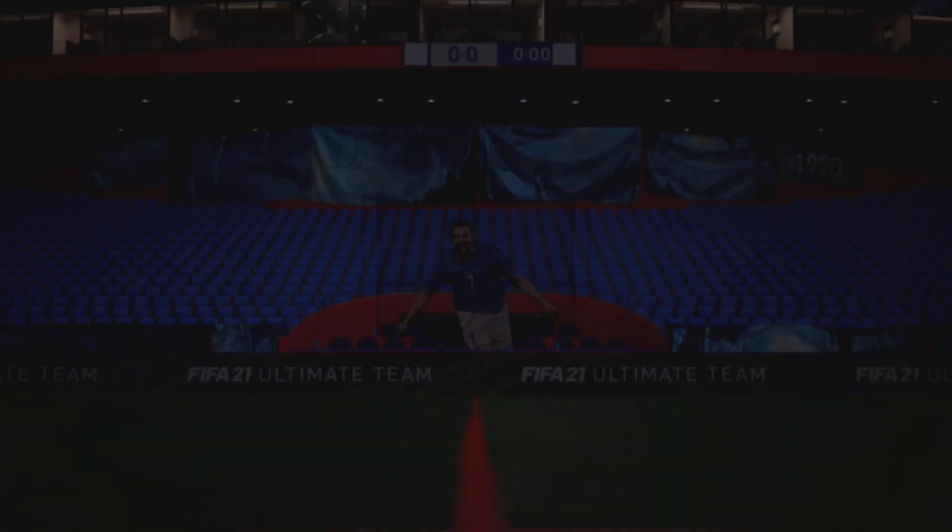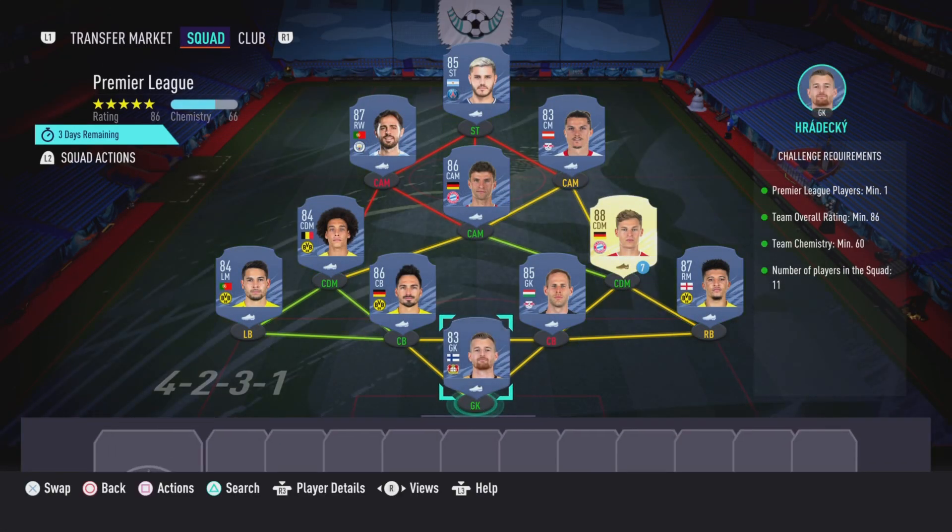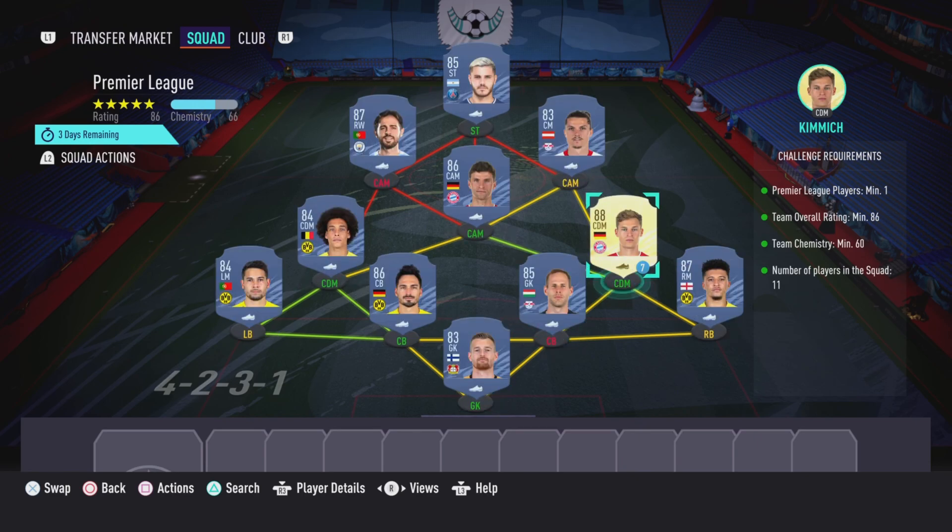And that is the National Duty section completed. Now moving on to the Premier League section — like I said, this is going to cost around 138,000 coins to complete. No loyalty is required; as you can see, even though the right CDM does have loyalty, it does not affect this SBC whatsoever.